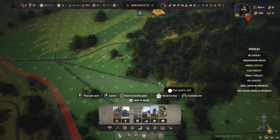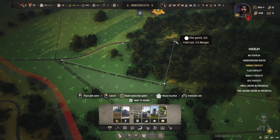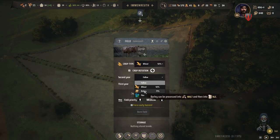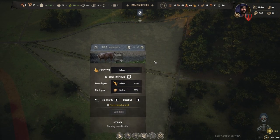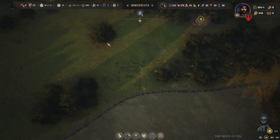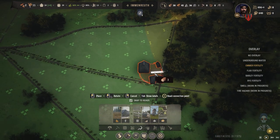When placing the farming field we need to care about the size, because early on we cannot handle big farm fields — we have to assign workers to manage the farming process. Later on we can also assign our ox to help the farmers with the farming process, but that's for later.